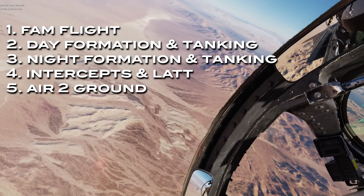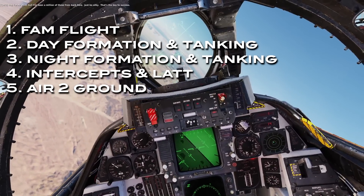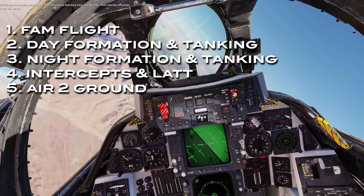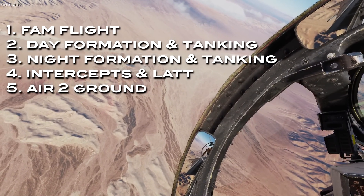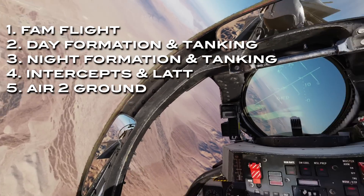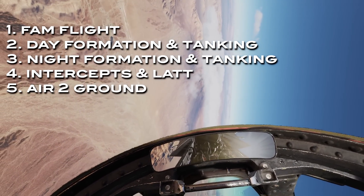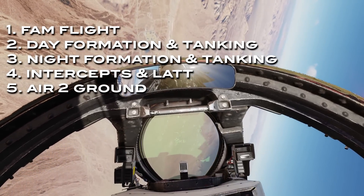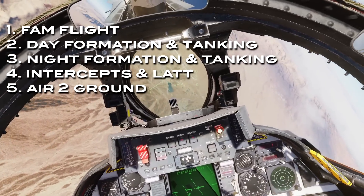Starting with mission five, you'll start focusing on weapons employment. Mission five is air to ground. You'll head out to the dog bone range as a section, and Paco will teach you how to deliver different weapon types. You'll fly precise, coordinated patterns in sync with your lead, and that will require good airmanship, a lot of attention and concentration. This is so not a do-whatever-you-like, shoot-stuff-and-have-fun campaign.